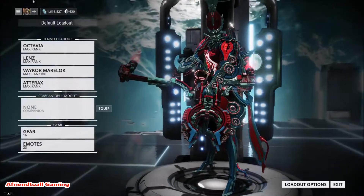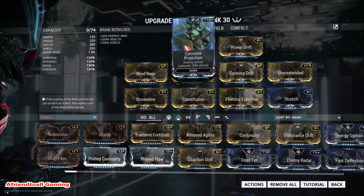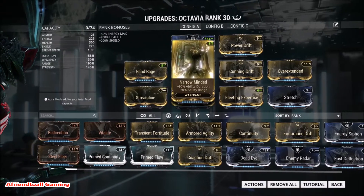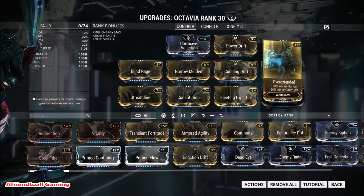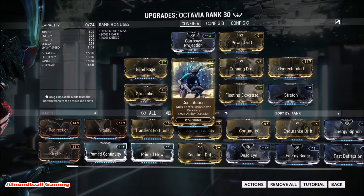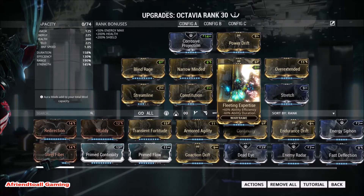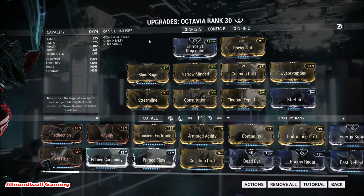I've gone with two Forma on this build. I'm running Corrosive Projection and Power Drift in the exilus slot, Blind Rage for 90% ability strength with minus 50% ability efficiency, Intensify for plus 90% ability duration and minus 60% ability range, Cunning Drift to boost range by 15%, Overextended boosting range by 90%, Streamline at rank seven for 20% ability efficiency, and Constitution for plus 28% ability duration and plus 40% faster knockdown recovery.